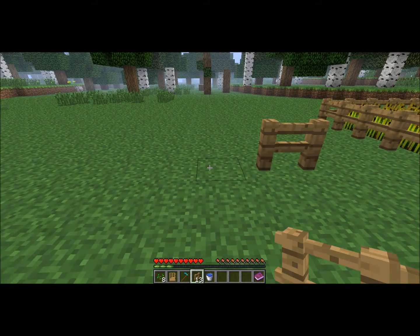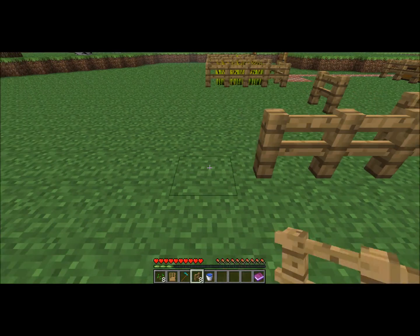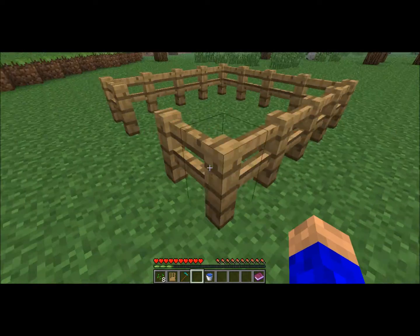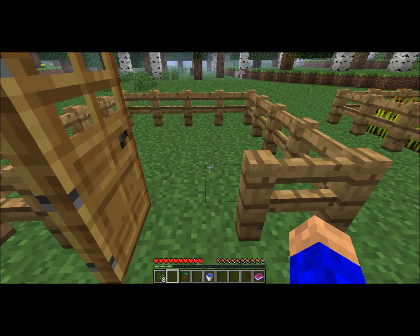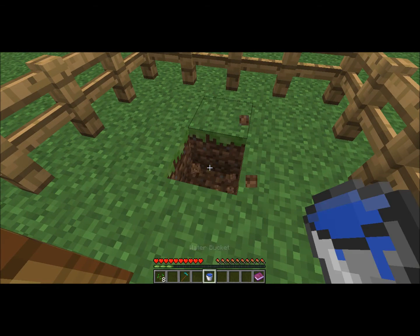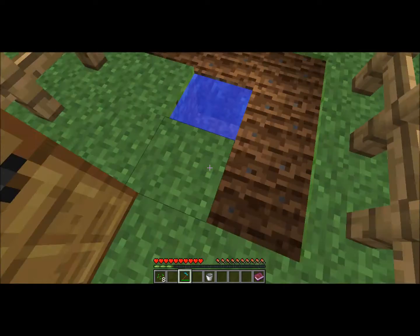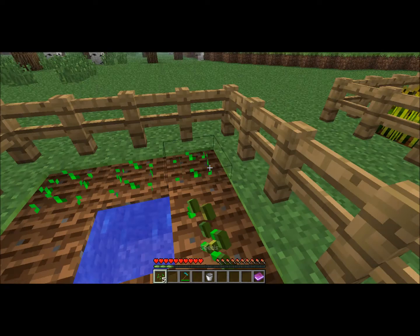You'll want to lay out the fences in a 5 by 5 pattern. Add a door in front in the middle. In the middle of your farm, dig down and place water. Then use the hoe on the surrounding grass or dirt. And finally, plant the seeds.